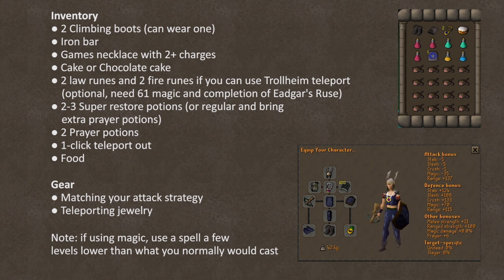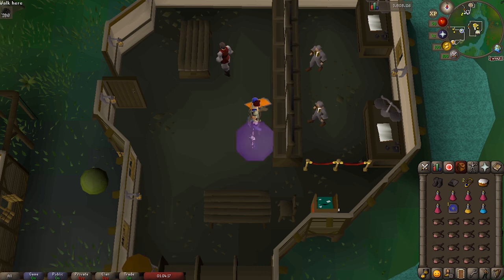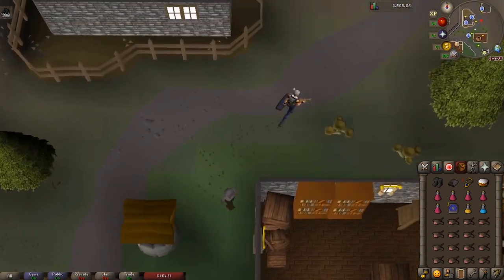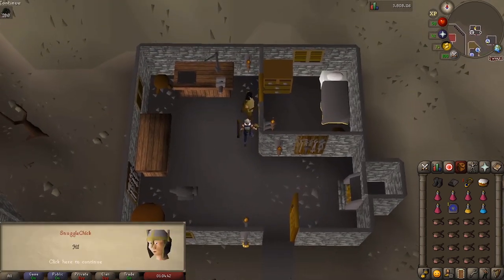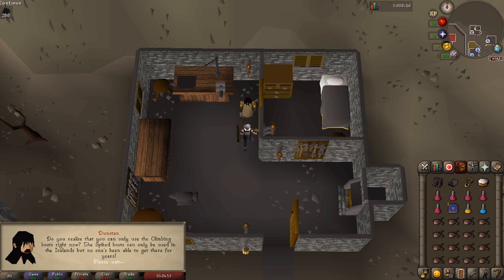For gear, whatever you're most comfortable with and allows you to max your damage. Note that if you do use magic, you should pick a spell that's a few levels lower than your magic level so you can still cast it when the cold saps your magic level. If you can, pray protect from melee — that'll block the trolls' attack. The trolls are weakest to range and magic, but using melee isn't too bad. Once you're ready, use your games necklace to go to Burthorpe. From there, run east and north along the path to get to the house with an anvil in it. Once there, talk to Dunstan and ask him: can you put some spikes on my climbing boots? He'll try and talk you out of it, but say yes, but I still want them. And then you should get some spiked boots. We'll need these to walk on the ice path coming up.